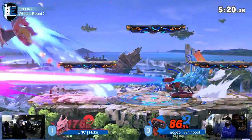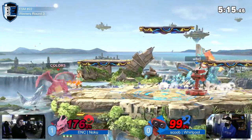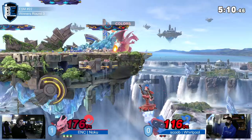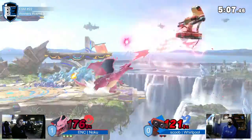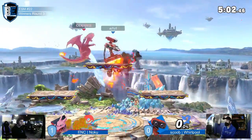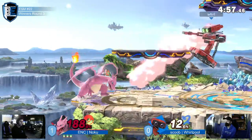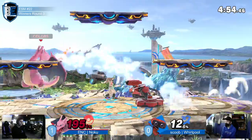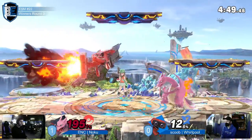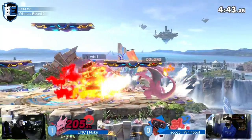Here comes Zard — great time for Charizard. Whirlpool is at death percent and could die right here. He gets up-smashed — so close. That's an angry dragon at 176, and the forward throw is going to do it! Three stocks to one. As ROB, if he can't land his gyro side-b combos it's hard to make comebacks happen. The problem is PT has Pokemon Switch to escape those situations all the time.